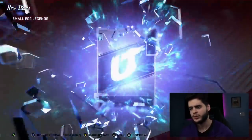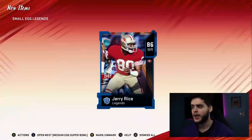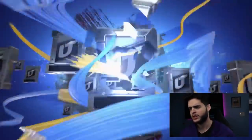Next one we got a small one — Reggie White. Let's get to the next one. I wonder if my big one's an ultimate legend. I'm kind of excited to see if that's gonna be a full ultimate legend or if that's just going to be like a random 90 plus, which would kind of suck. On to the small egg theme builders — probably 80 plus as well because they are tiny eggs.